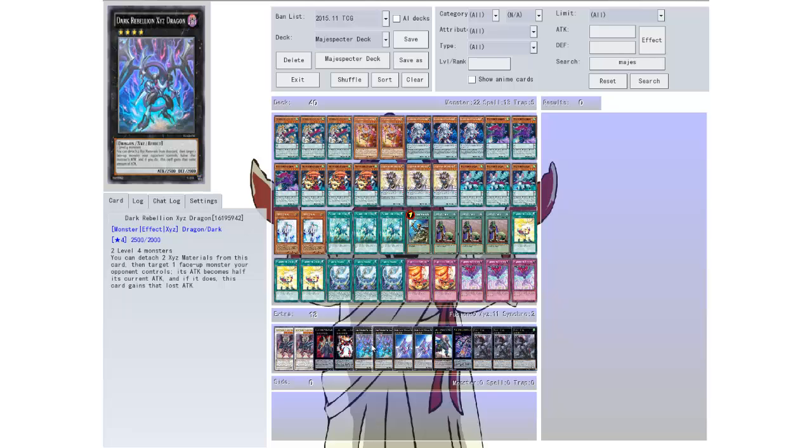Then we have two Dark Rebellions. Like I said, this deck needs some damage, and Dark Rebellion really helps with that. It takes two level fours. You can detach two materials from this card, target one face-up monster your opponent controls — its attack becomes half its current attack, and if it does, this card gains that lost attack. So this guy can get big really fast.